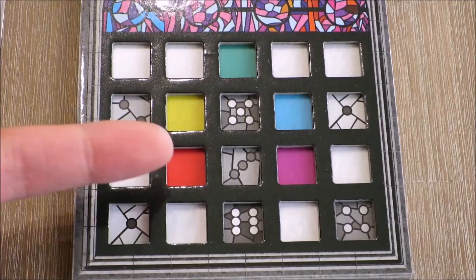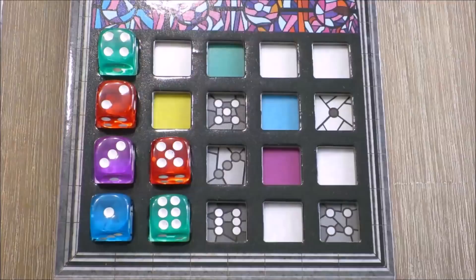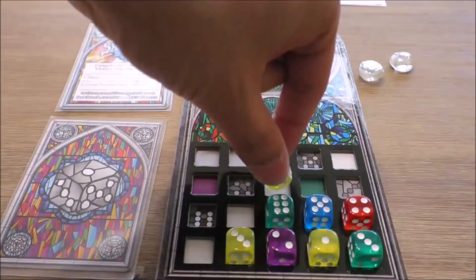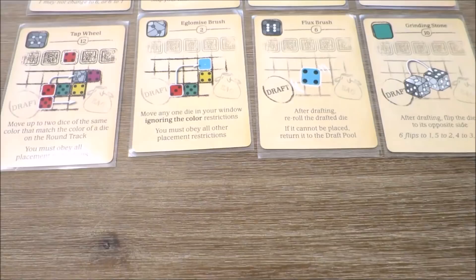A space with a coloured square requires the placement of a corresponding coloured die, whilst a grey numbered square requires the corresponding number to be placed only. No two same colours or two same numbers can ever be placed orthogonally adjacent to each other. Play continues in a counter clockwise direction before the next round begins. Players can spend favour tokens to use the tools available to make alterations to their window designs.